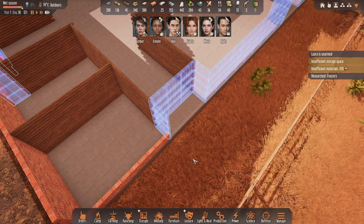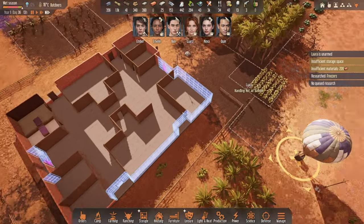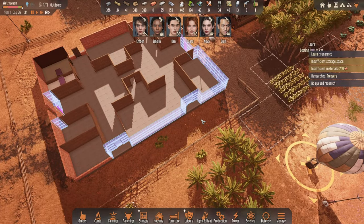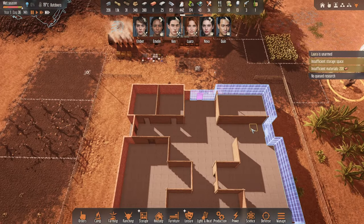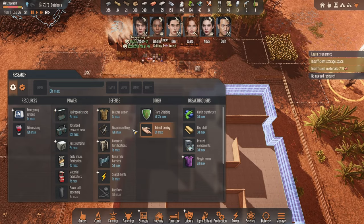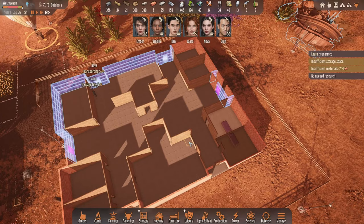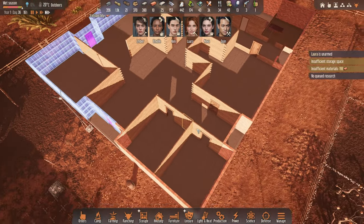Hopefully that happiness bonus lasts for the remainder of this playthrough. There we go - that's the final entrance. Research is all done now, or at least the things we care about. These ones are fine, not a rush. The house is coming along very, very nicely.